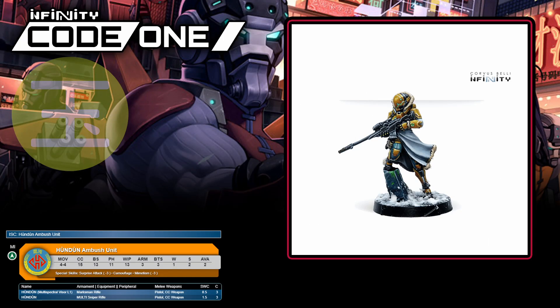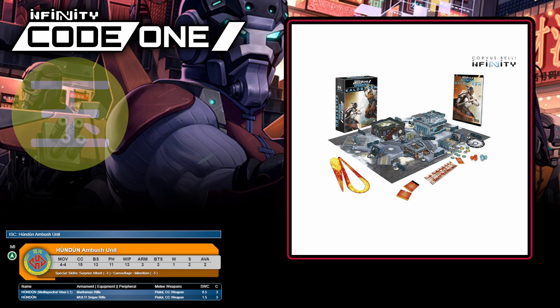There's really not a ton that needs to be said here. The Hùndun is a very solid medium infantry sniper unit. They have surprise attack, camouflage, and mimetism minus three to keep them doing their job well, and they come in two different flavours. One has multispectral visor level one, making it a good anti-stealth trooper sniper. The other has a deadly multi-sniper rifle which has the option of dual-action shooting. You'll find the multi-sniper variant in Operation Coldstrom, and that's about it for now.